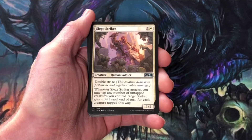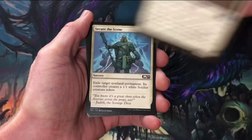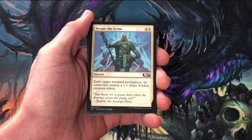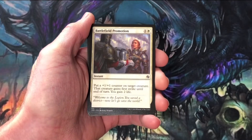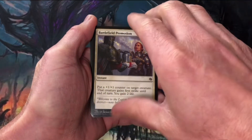Siege Striker — a one, one double striker for three. I don't know if that's an uncommon I really want. Secure the Scene — get rid of one of your opponent's pesky non-land permanents and stick a one, one white creature out there. Battlefield Promotion — put a plus one, plus one counter on target creature, it gains first strike. Not bad, and you get some life out of it.